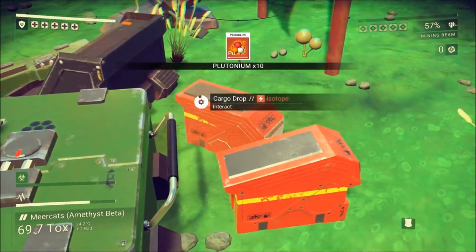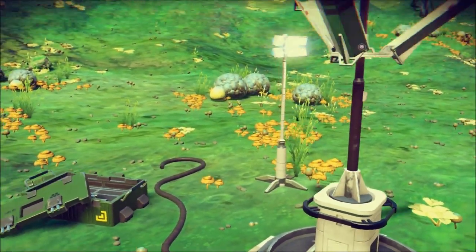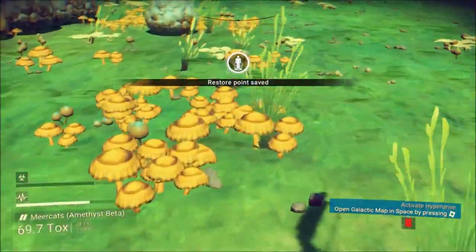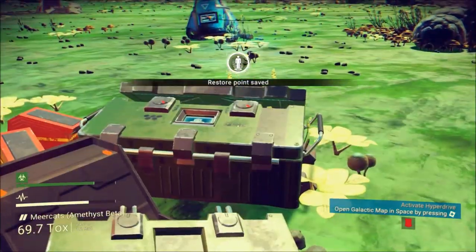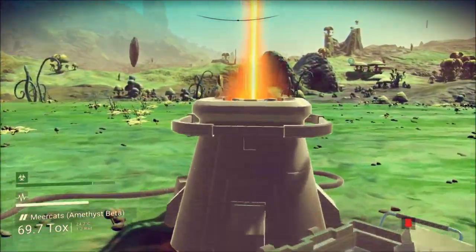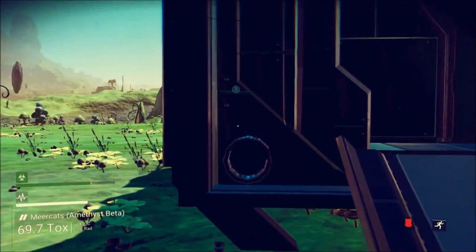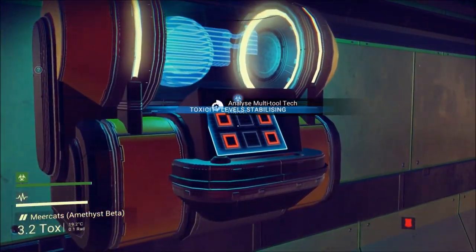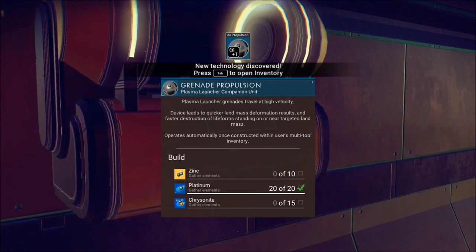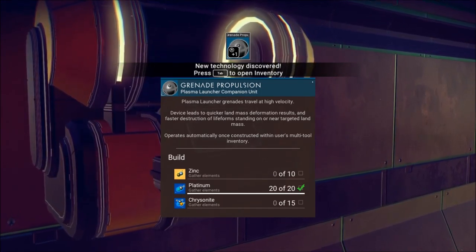Tonium. Another Gek charm. Oh, is this another thing we need to bypass? Yep. Grenade propulsion — plasma launcher grenades travel at high velocity. Device leads to quicker landmass deformation results and faster destruction of lifeforms standing on or near targeted landmass. Okay.